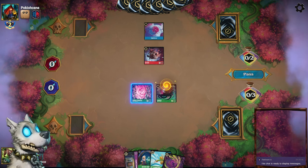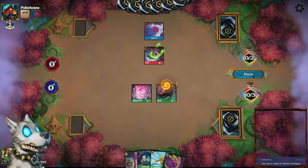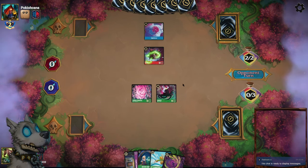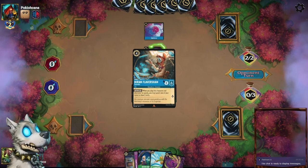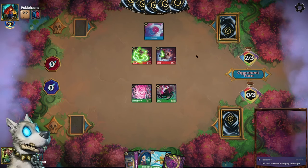Because if I quest here, he just discards a card, then it'll still be ready to kill the Ursula. So I think I want to quest with both of these at the same time, so at least the Felicia can't kill both of them — unless there's two Felicias.